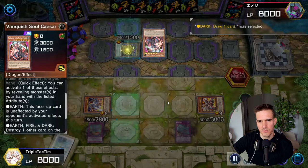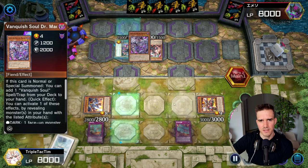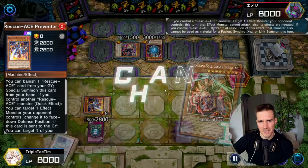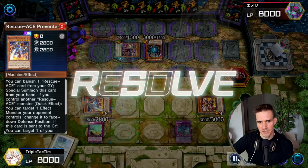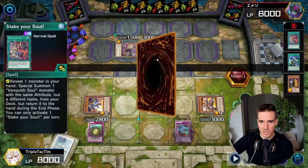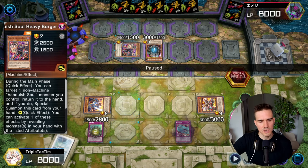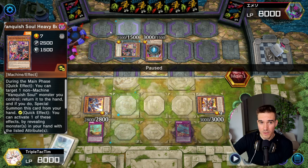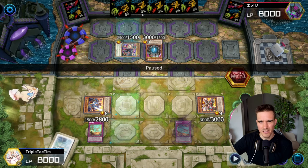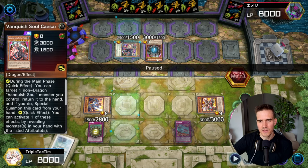He tries to destroy, shows me an Earth, Fire, and Dark. I react - keep in mind I still have the negate, the destruction negate, and the Preventer facedown - Book of Moon. So I negate this and then think about what can happen next. He has a normal summon remaining, Stake Your Soul was already used, Caesar values used, and there's Heavy Borger on the field. He could have another Heavy Borger in hand but there's already one on the field, so it's not that likely. If he'd have a Heavy Borger in hand, why would you go Stake Your Soul for Heavy Borger? Doesn't make sense.